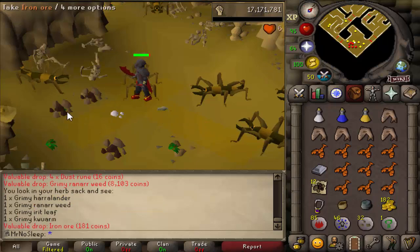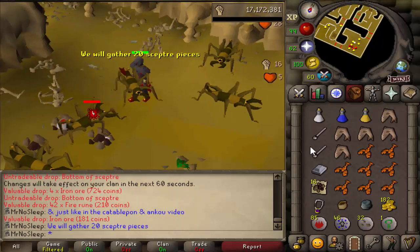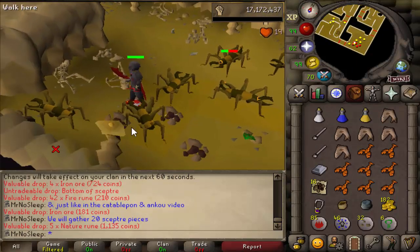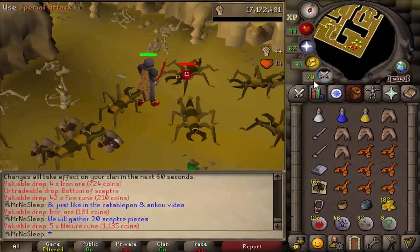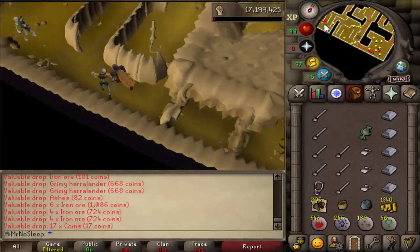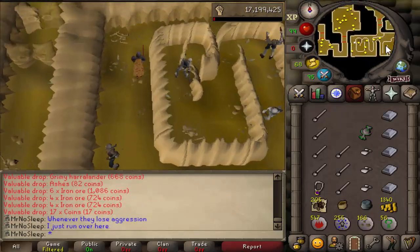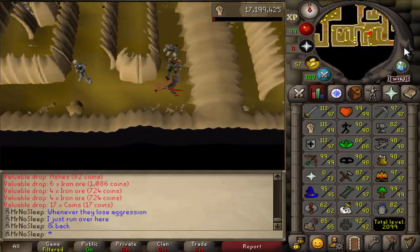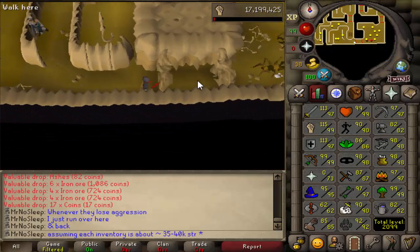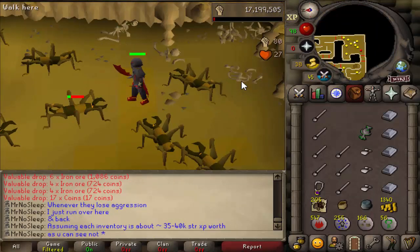Flesh crawlers are only 25 HP, so a lot of the time you can one-hit them. To ensure my dragon scimmy would be hitting a lot, I wore the max strength bonus available on this account, which explains the gear. I always brought a superset — super strength, super defense, and super attack — and recharged prayer after every bank trip, using preserve from start to finish so those boosted stats lasted twice as long.